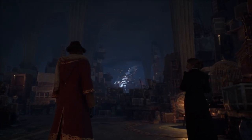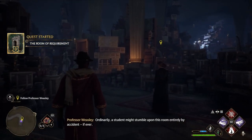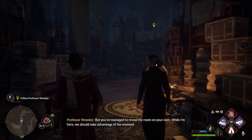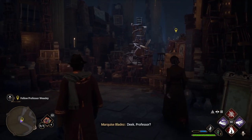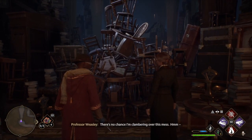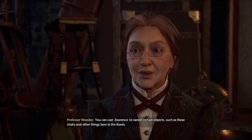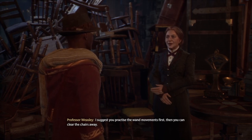What is this place? This is the Room of Requirement — it only appears when one is in real need of it. Ordinarily a student might stumble upon this room entirely by accident. I'd only planned to suggest how to find it by walking past that bit of wall, focusing on what you need, but you've managed to reveal the room on your own. This presents the perfect opportunity to teach you Evanesco, the vanishing spell. You can cast Evanesco to vanish certain objects, such as these chairs. I suggest you practice the wand movements first, then clear the chairs away. Excellent work — you'll note that you are now in possession of Moonstone.